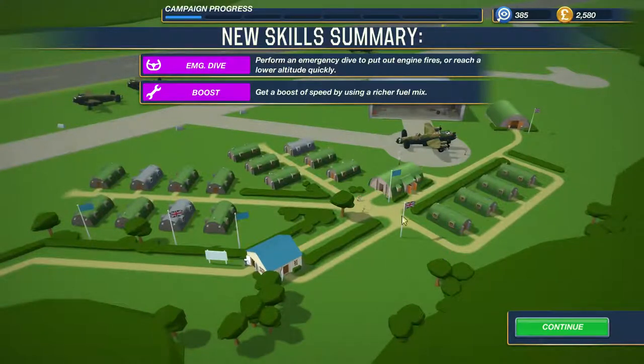We unlocked some new skills. The pilot got Emergency Dive — this is good right now because we don't have any extinguishers on our engines; you can perform an emergency dive to put out engine fires or reach a lower altitude quickly. The technician slash mechanic got a boost of speed using a richer fuel mix.